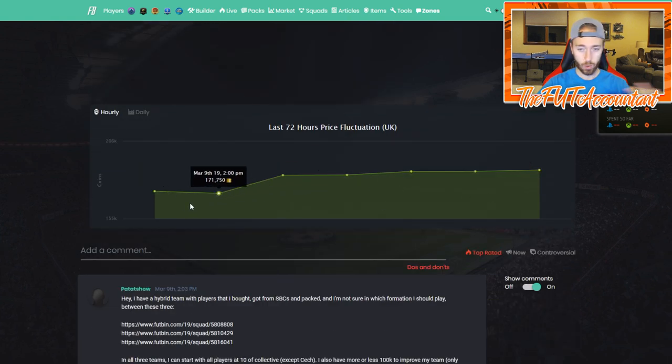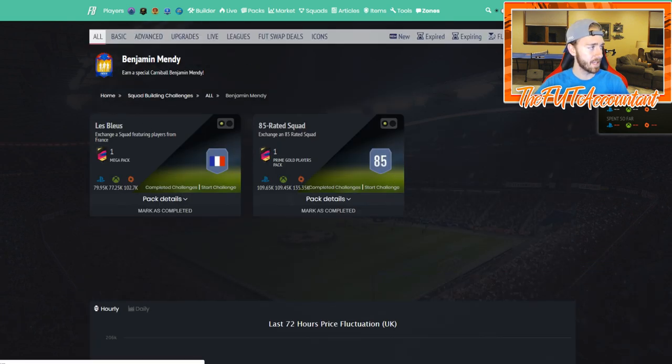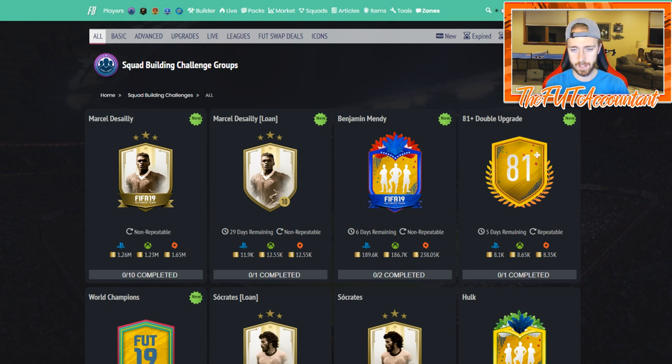The gold index was up from about 48 points all the way up to 53, with a lot of the SBC cards going up - some are coming back down now. Going into active challenges, it's at 186k - you can tell people are doing this SBC. There weren't lightning rounds today, which I thought was interesting. This SBC was about 160-170k right off the bat and now it's about 187,000 coins for the Benjamin Mendy card.